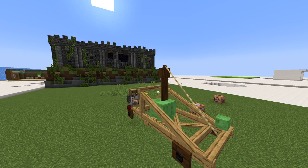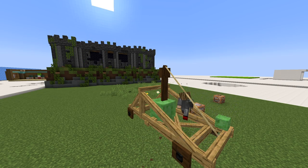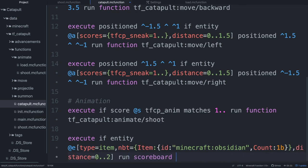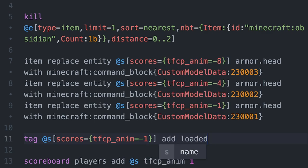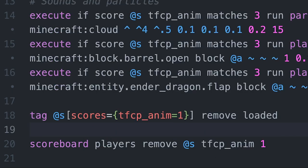Right now the catapult can shoot without being reloaded and it magically resets itself with its rock. Obviously the player should have to manually reload the catapult. When an obsidian block is detected, the loading animation timer activates just like how the shoot animation did. At the end of the animation, the catapult is tagged as loaded. I also made sure the catapult can only shoot when it's loaded and it gets tagged as empty after it shoots.